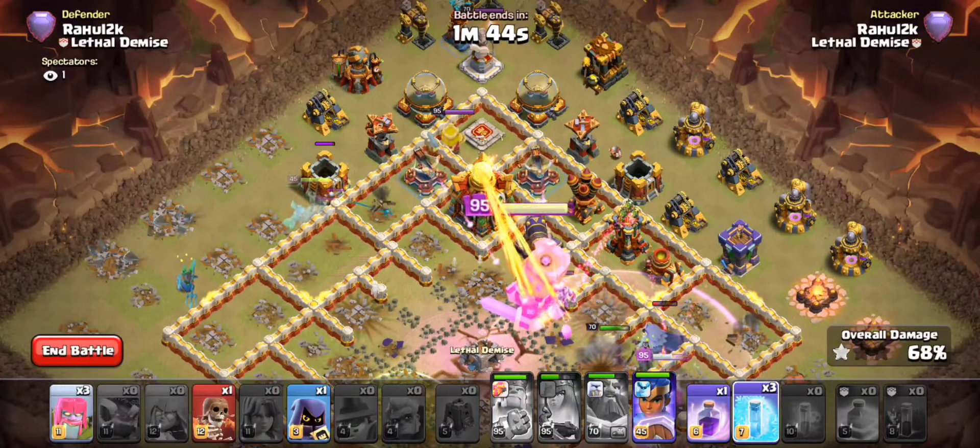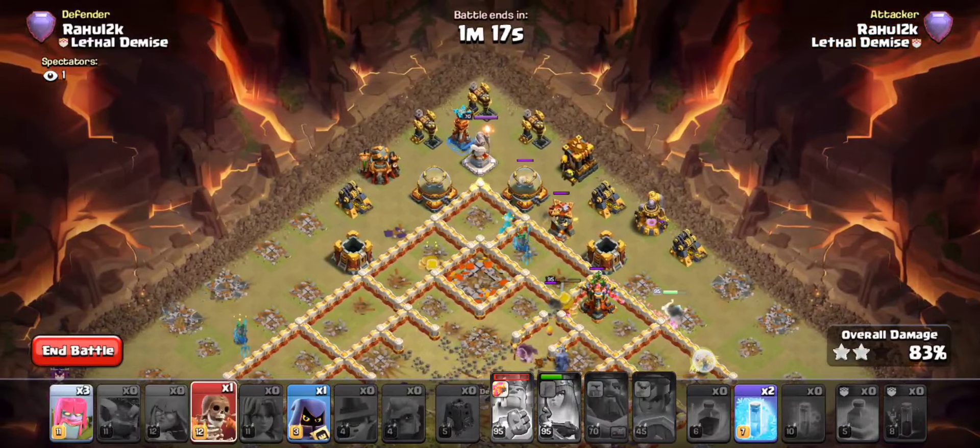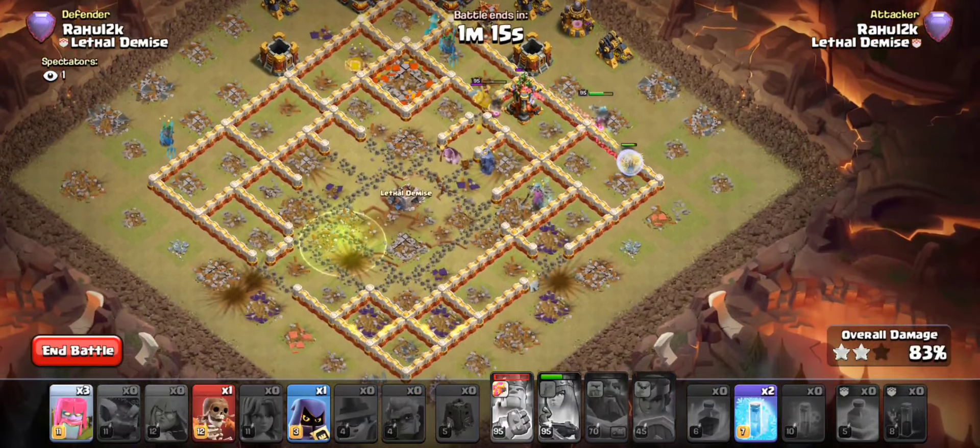Look at this — I have three Freezes still left and a Rage. I'm going to save my King from taking too much damage. I think my Queen can honestly handle the right flank now. Those guys just provide enough tanking for you to push through most of the base. The Queen, with her Magic Mirror and her Hero Puppet off to the side of the base, has just gone ahead and handled all of it for us.